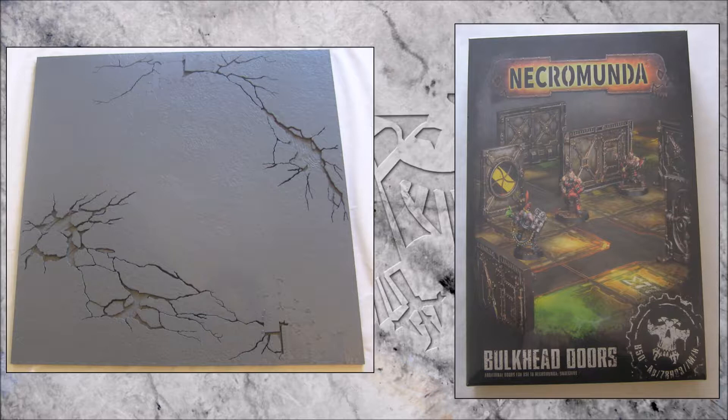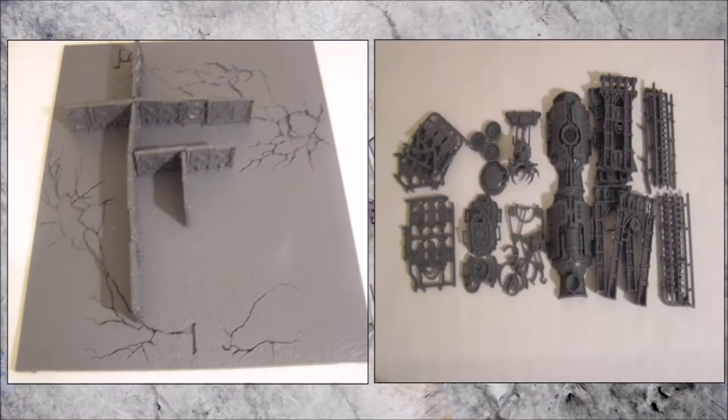These are the Necromunda modification products I have so far: a Shattered Dominion tile to act as the three-dimensional board, two foot by two foot, and a set of the Necromunda bulkhead doors. I've placed the doors onto the board to see just how many I have and how it would fare. The small doors are there as well.